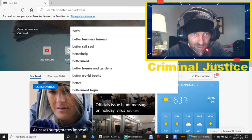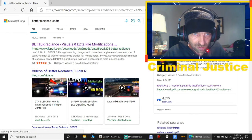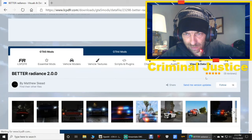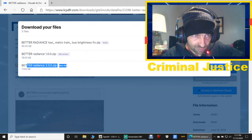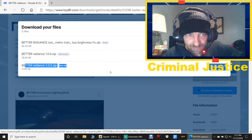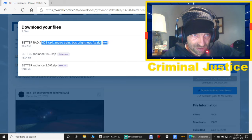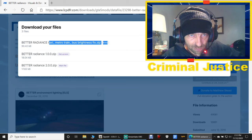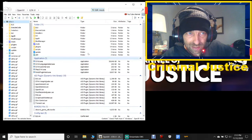There's Better Radiance — let me click on it and go down real quick. When you click download, you're going to want the bottom file that says main file, Better Radiance 2.00 — click download on that one. When that's done, come back to this page and the next one you want is the Better Radiance Taxi/Metro/Train/Bus Brightness Fix. You have to have that one — both the extra and the main file.